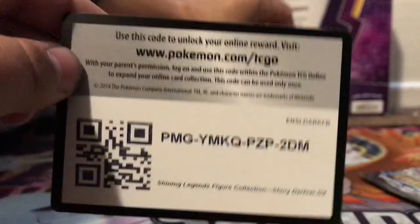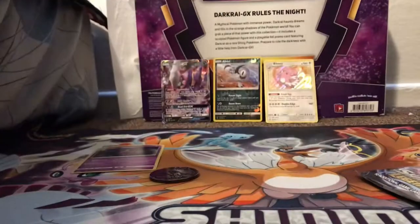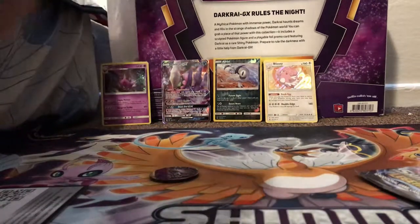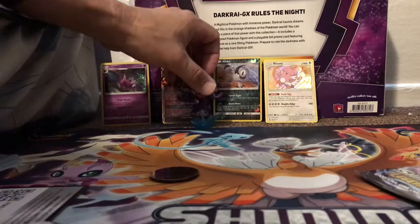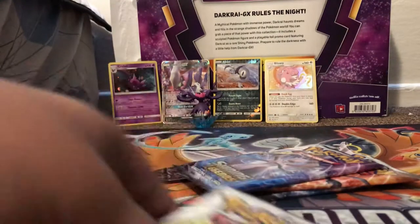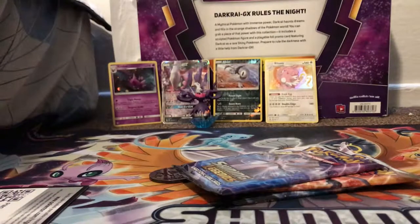Here is the code for the Darkrai GX box. Dad put the figure on the top of the box — he can't see it from there. Anyway, we have four packs of Shining Legends and I'm gonna get right to it. Pack one.